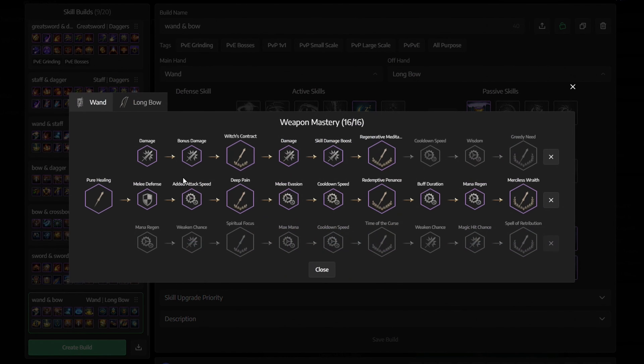Next we have the weapon mastery. This is how it should look for the wand: take the middle and get everything, then go to the top and select everything from the damage node until the regenerative meditation.